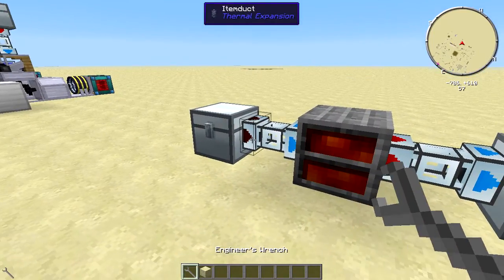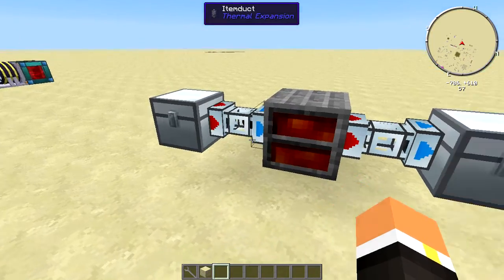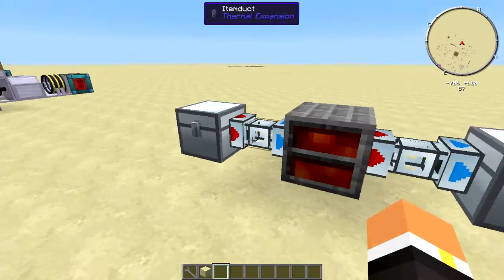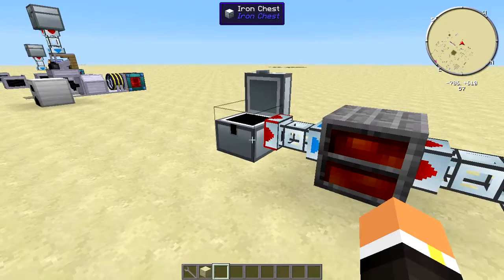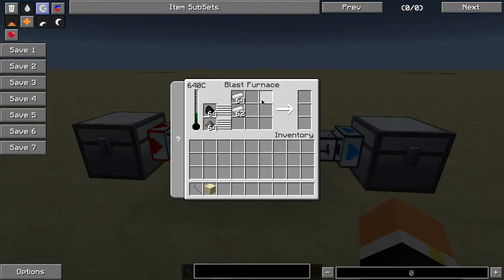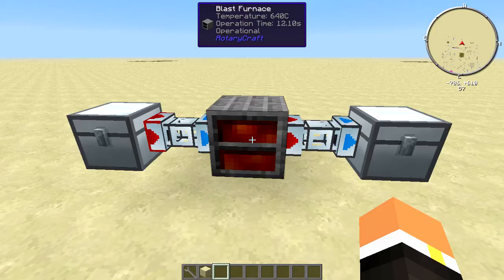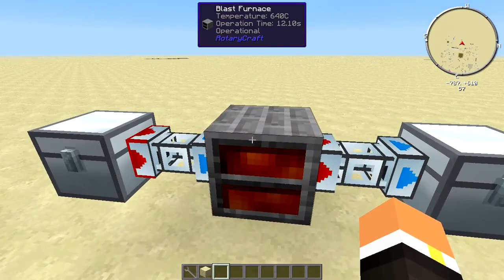If we go ahead and wrench this around and set it to ignore redstone — what this is going to do is, we have coal, gunpowder, and iron in here, so it's going to continually pump stuff in. For this one I chose to just do a single automation setup.